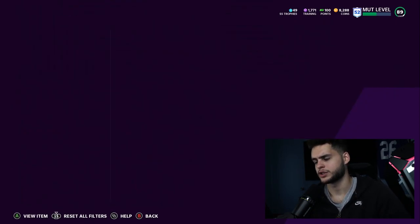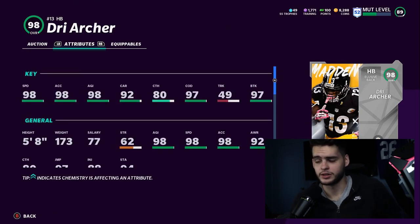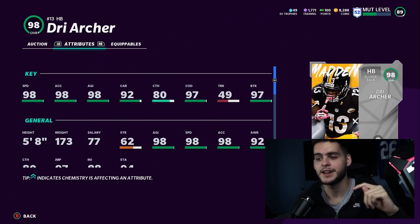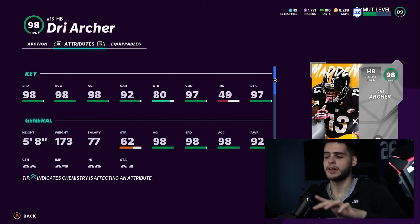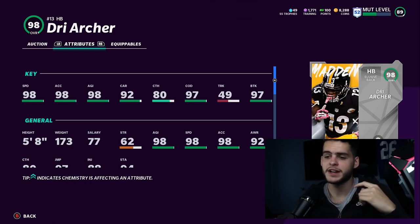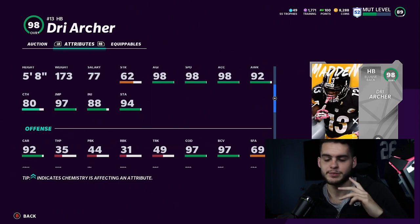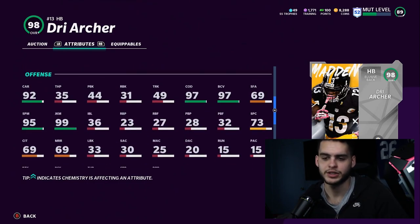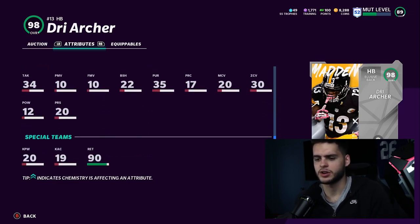Coming in as number one on my personal list is Dre Archer — the best back in the game if you're playing Current Gen, and definitely up there on Next Gen. He'll have 99 speed, 99 acceleration, 99 agility, 98-99 change of direction, and 98-99 break tackle. It gets better: he also has 80 catching, which is the reason he has an edge over Herschel Walker. You're getting someone quicker, faster, more elusive, better change of direction, and he can catch equally. Juke move 99, spin move probably 99, ball carry 98-99 — this card is insane.